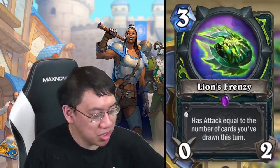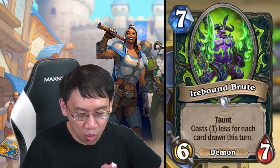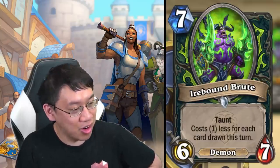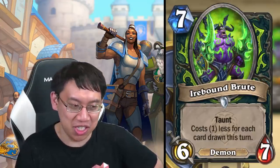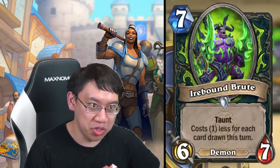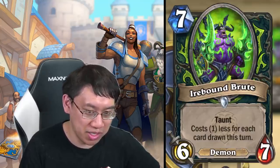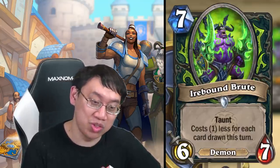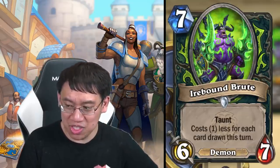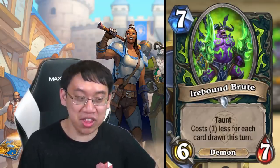Irebound Brute: seven mana six-seven demon with taunt, costs one less for each card drawn this turn. If you draw five cards in a turn, that's a one-mana six-seven. If you just play Skull of Gul'dan and draw three cards, that's a three-mana six-seven. If you happen to draw Irebound Brute with Skull of Gul'dan, that's a free six-seven. I see a possibility for a control Demon Hunter deck here, and the baseline of a six-mana six-seven taunt means it can never really be that bad.